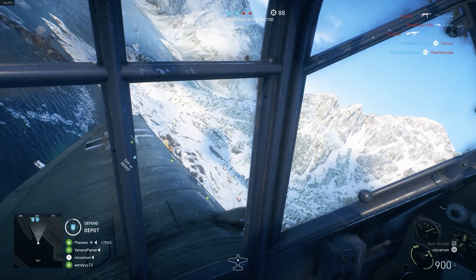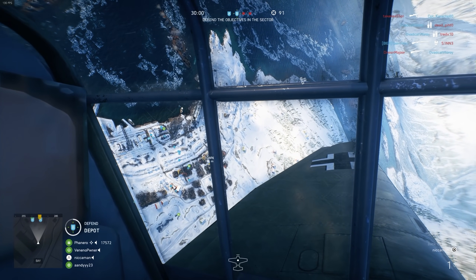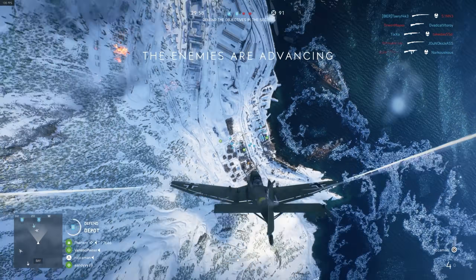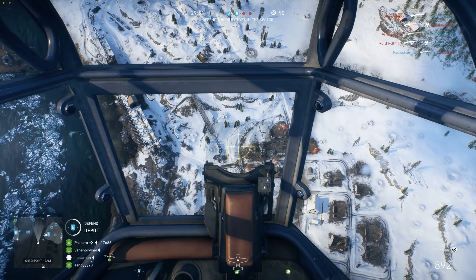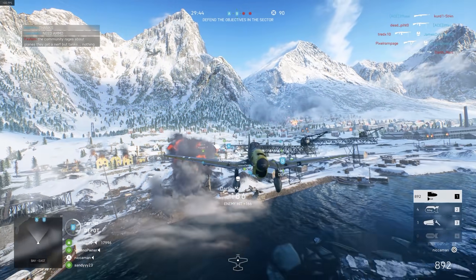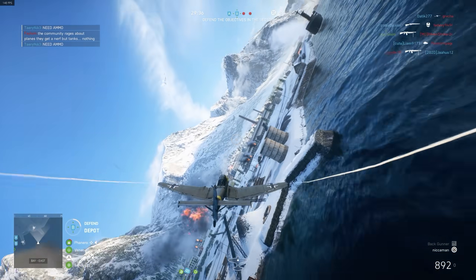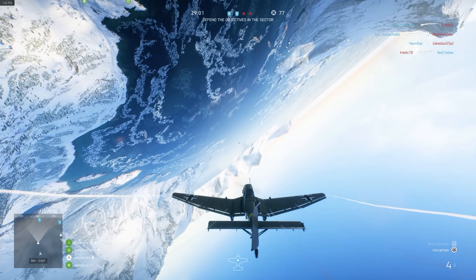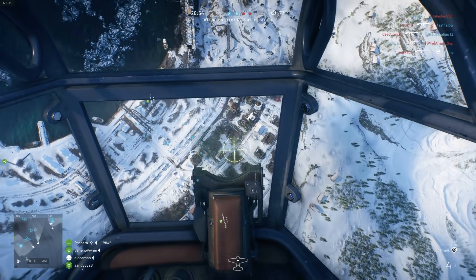The preferred variant of the two is the Stuka B1 because of the thousand kilo bomb. Going down the left side of the tree you've got the 50 kilos times four, dive brakes, and the thousand kilo. The thousand kilo can kill a tank basically with one hit if you land on target. The Stuka is back, baby! This time we've got a max upgraded Stuka with dive brakes and a thousand kilos of awesome power — let's drop it on a tank.